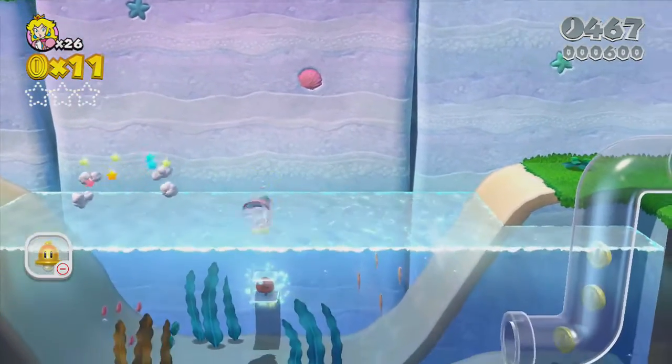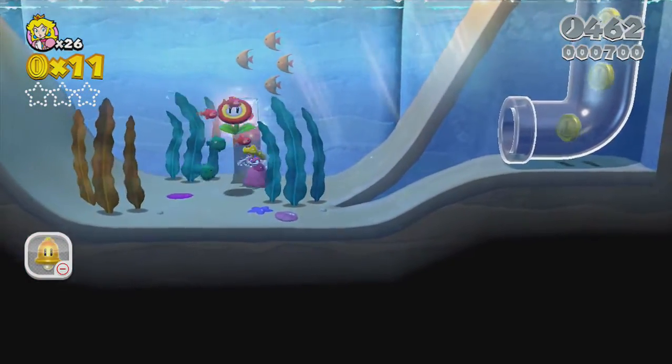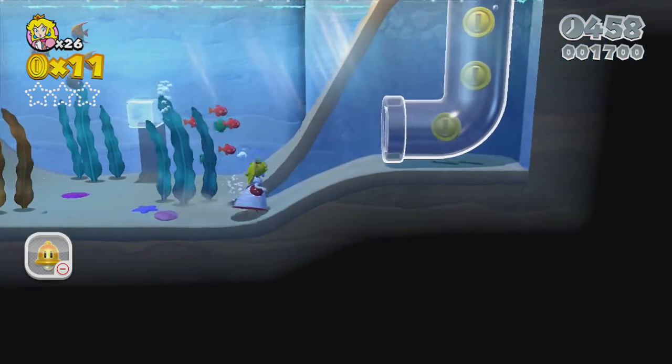Like I said, this is a water level. What kind of power-up can we get? Let's find out. Come on, Leaf! We got the Fire Flower. It's okay though, because Fire Flower Peach looks pretty darn cool, in my opinion.